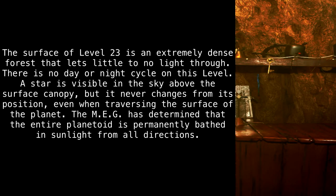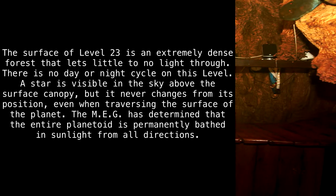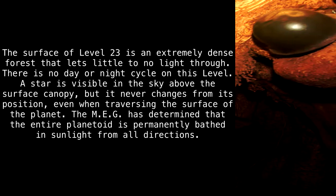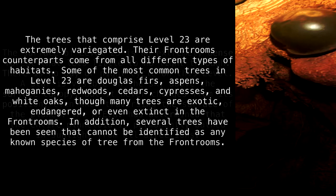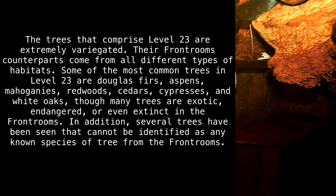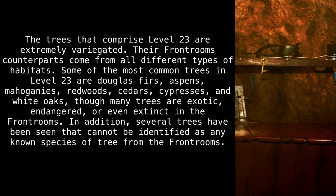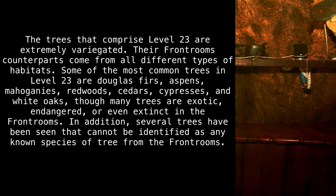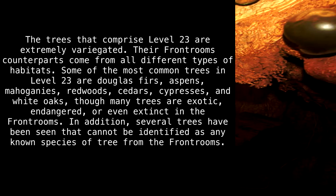The surface of Level 23 is an extremely dense forest that lets little to no light through. There is no day or night cycle on this level. A star is visible in the sky above the surface canopy, but it never changes from its position, even when traversing the surface of the planet. The MEG has determined that the entire planetoid is permanently bathed in sunlight from all directions. The trees that comprise Level 23 are extremely variegated. Some of the most common trees in Level 23 are Douglas firs, aspens, mahoganies, redwoods, cedars, cypresses, and white oaks, though many trees are exotic, endangered, or even extinct in the front rooms.